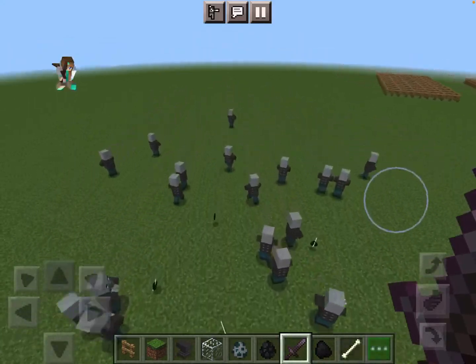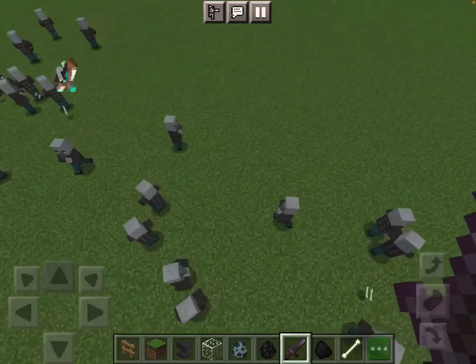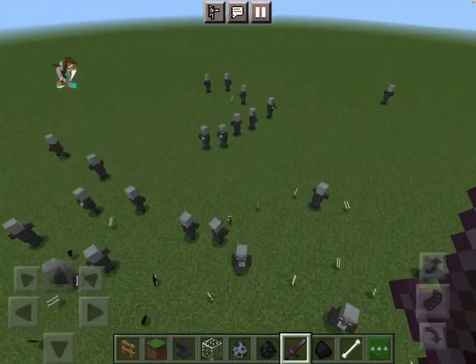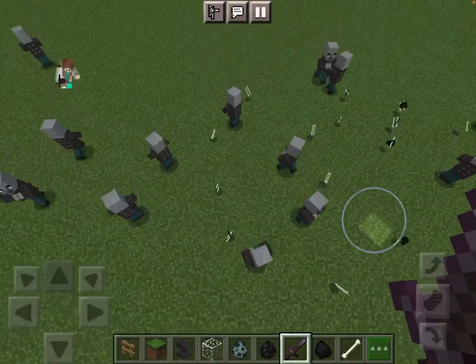Oh my goodness, look at the Vindicators — the Vindicators are so strong. That was actually quick, by the way. The Vindicators took out all the Wither Skeletons as you can see, which is really awesome.